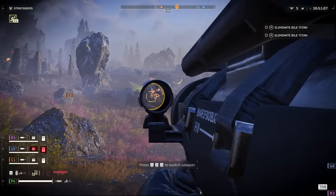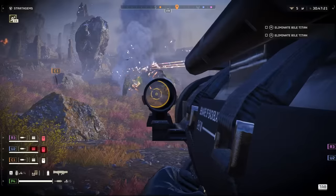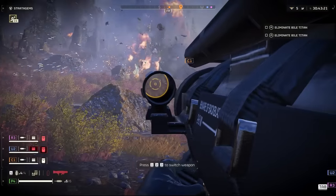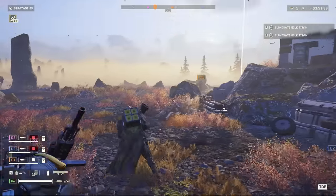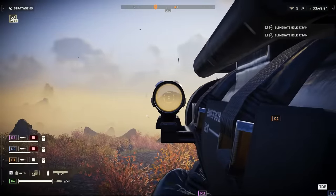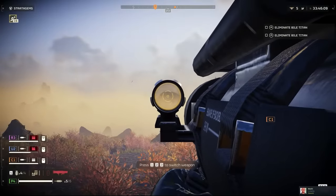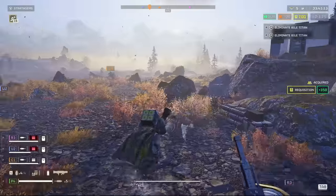The Recoilless Rifle — this is an absolute joy to play. It packs a serious punch and can deal with most, if not all, heavier enemies when you land your shots. It's also really useful on maps littered with spore viewers — these seriously hinder your vision and should be a priority to take down as soon as possible. The range on the Recoilless is huge, so you can snipe these down no problem.